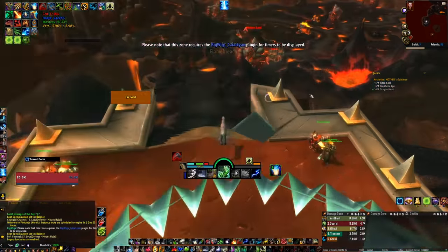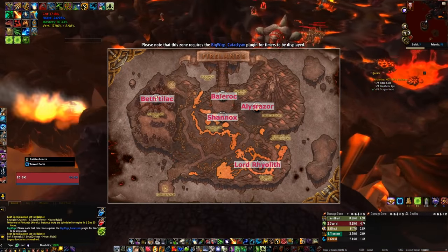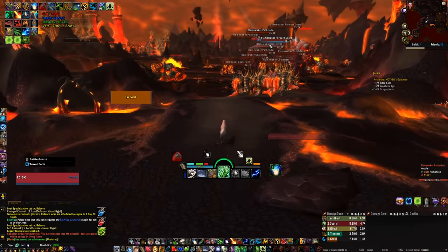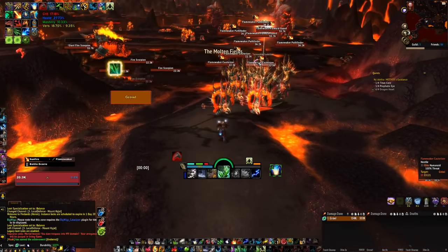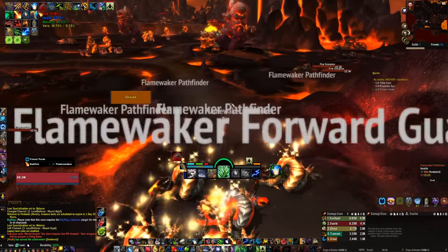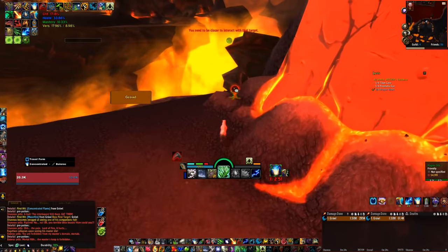All of the bosses are where they appear on the map, and you can kill them just by running over to them except for Shannox. To get him to spawn, you have to kill trash mobs in the zone. Usually I just Sunfire the big groups of Hellnagas as I'm running to the other bosses and he'll be spawned by the end. Once you've cleared all the bosses, you can click the orb to spawn the bridge and make your way to Major Domo.